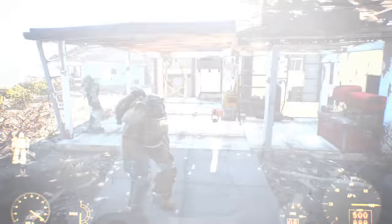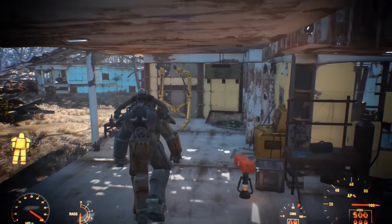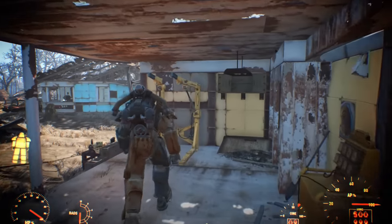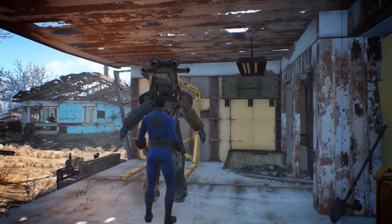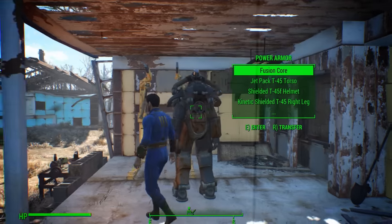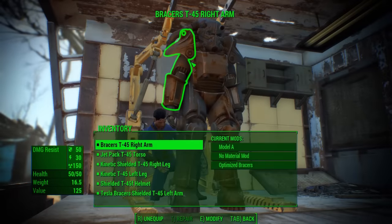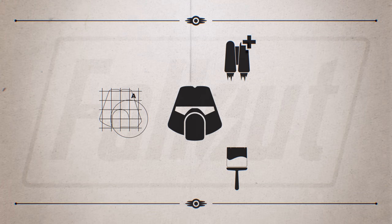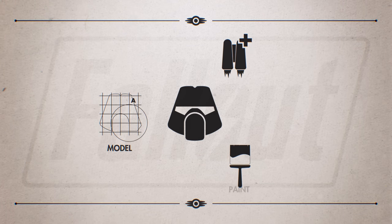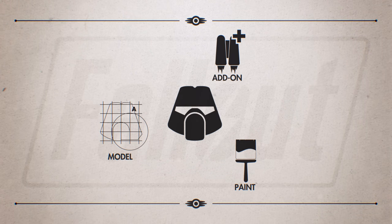Modification. The new power armor system really shines when it comes to repairing and upgrading your power armor. After bringing your armor to a crafting station in your base, you can repair damaged armor, install new pieces onto the power armor frame, and upgrade existing pieces with a myriad of helpful modifications. Each piece of armor has three different types of modifications: model, paint, and add-ons. Each of these mods enhances your armor's attributes in different ways.